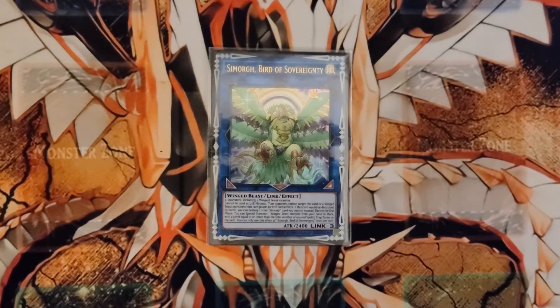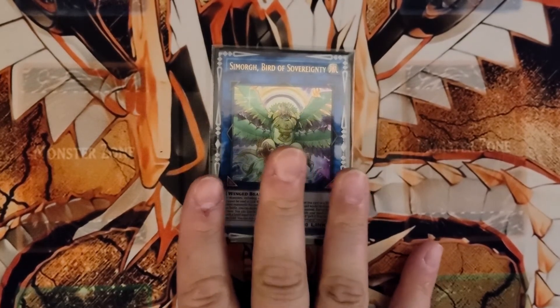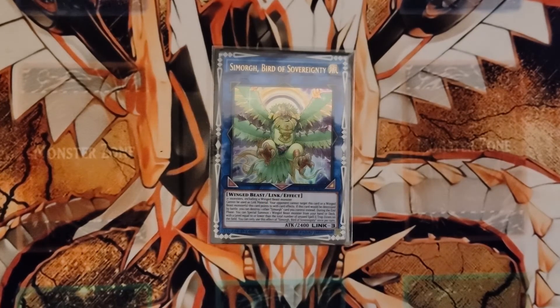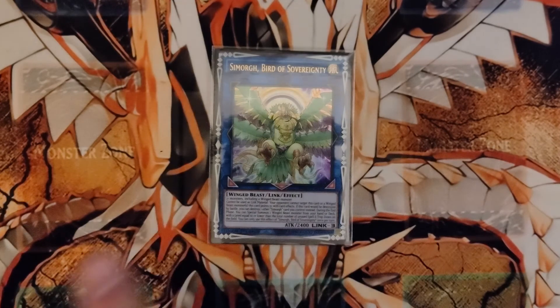Smorgh, Bird of Sovereignty sets up your Windlock. Get Barrier Statues on the field and make your opponent waste a battle phase. Also, this deck runs two Bistaris, so when they end their turn after wasting their battle phase, you can set some Bistaris out to your side of the field and try to play from there. In the Tri-Brigade variant of this deck, this card is a monster — I never realized how good it is in that version.